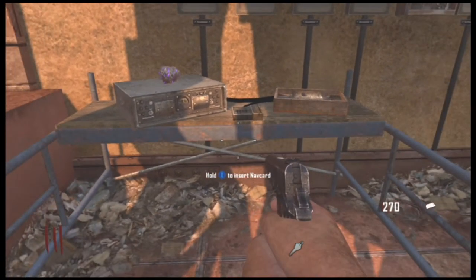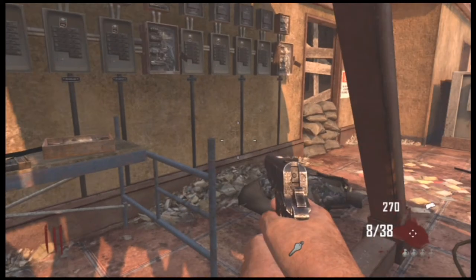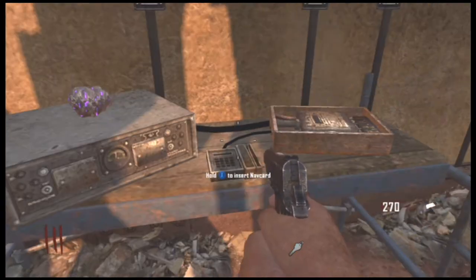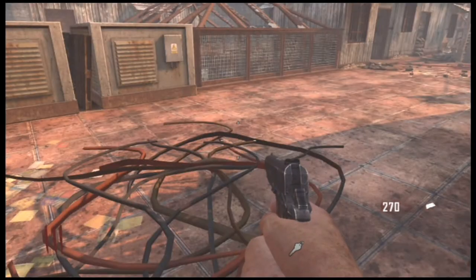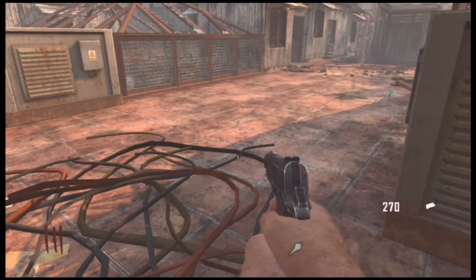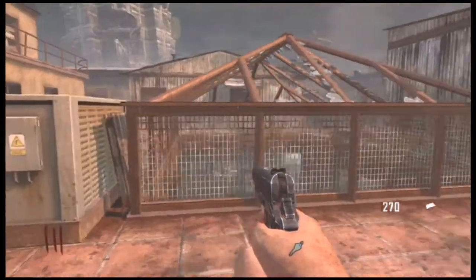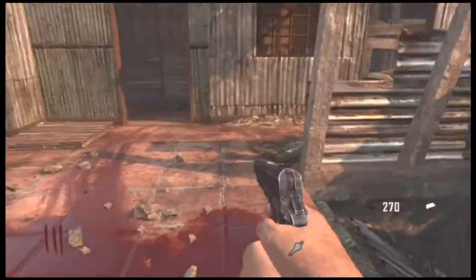There's a little piece of white paper-looking thing next to the table — that's your nav card for Die Rise. But if you try to insert it, it'll say 'incorrect nav card.' You actually need to get the nav card from Transit — that one will work on the Die Rise nav card table. The Die Rise nav card will work on the next DLC zombie map table, and so on, until the last DLC map card works on the Transit nav card table.